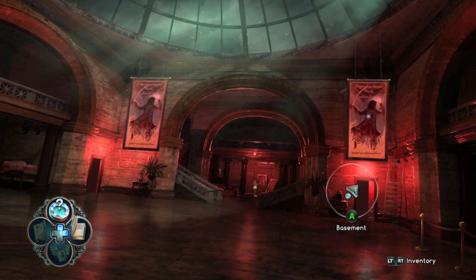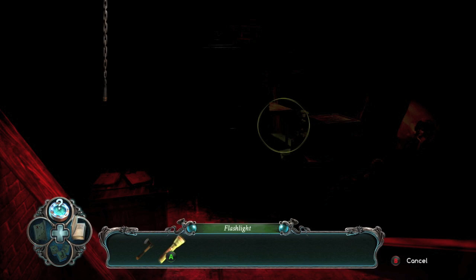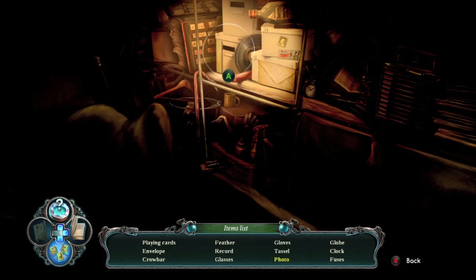At the beginning of the game, once everything goes all supernatural and you have to go into the basement, you are going to have to use your flashlight to light it up. Your investigation scene will start once you click these boxes right here.